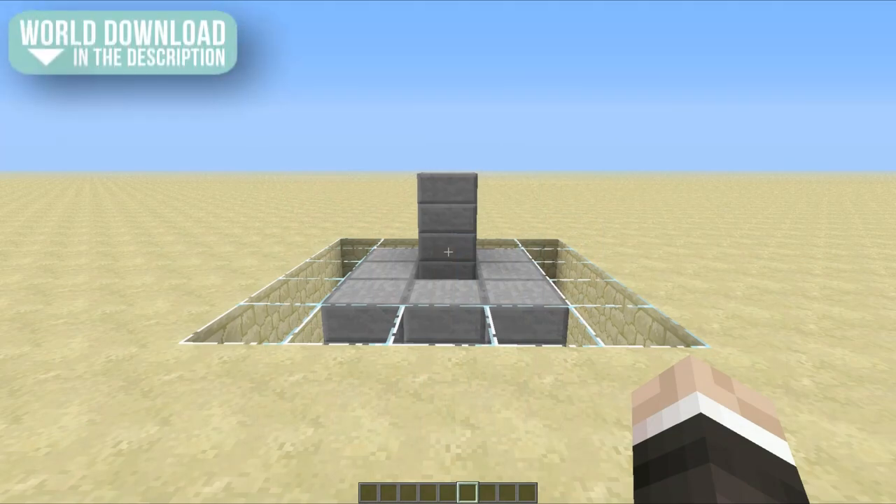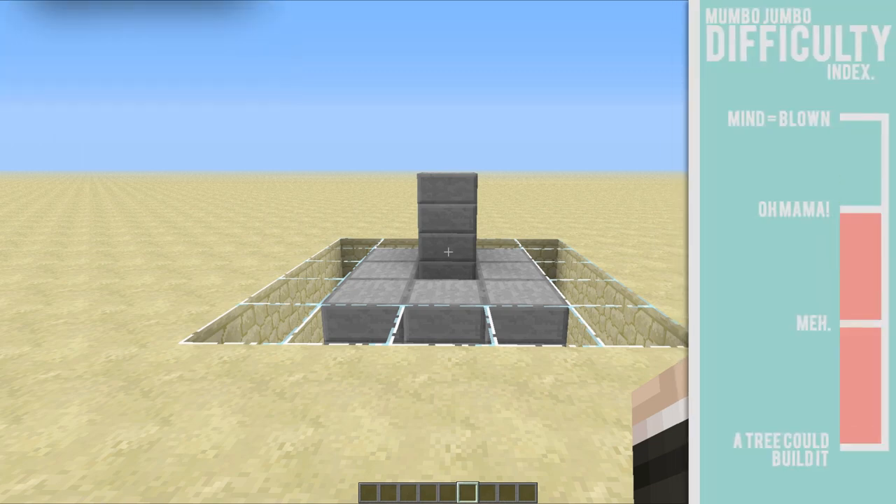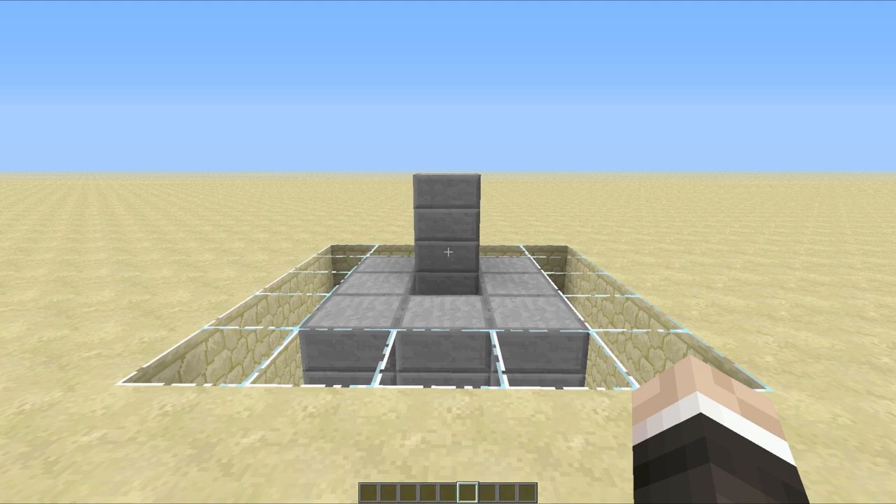Hello everyone, this is Mumbo here. Welcome back — today we're going to be taking a look at something really awesome I like to call the Pipe Armoury. What this essentially allows you to do is jump down a tube and get all of the items you need for PvP, including having the armour equipped for you. So if you're a lazy bugger like myself, you don't have to get dressed. That is great — that's like the best feeling ever.